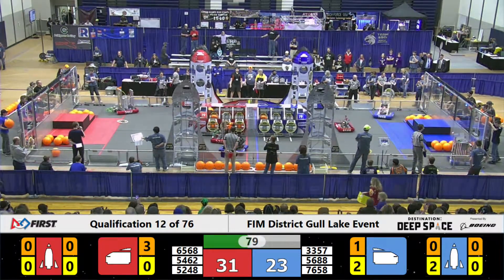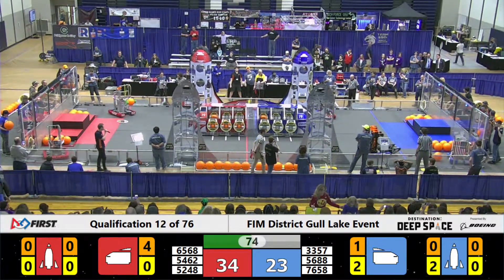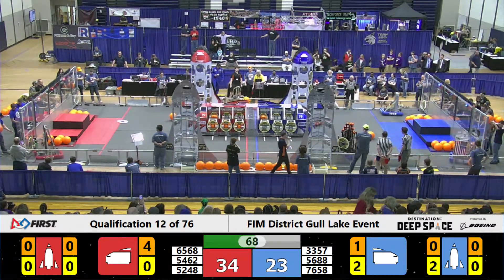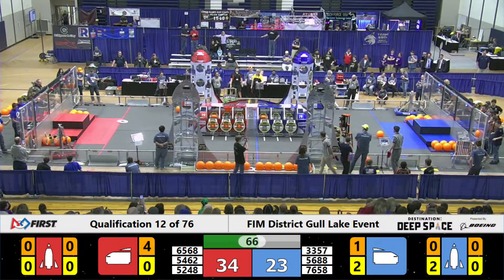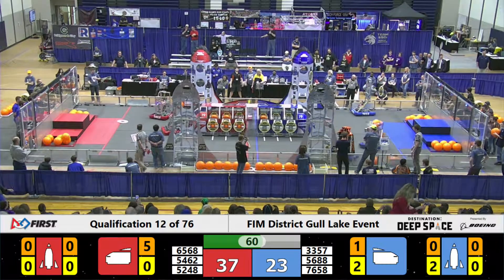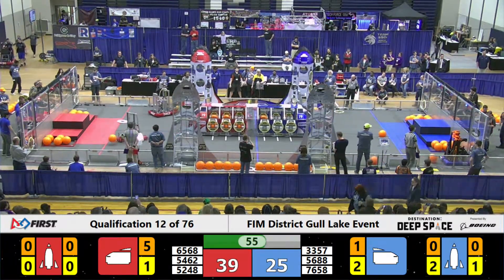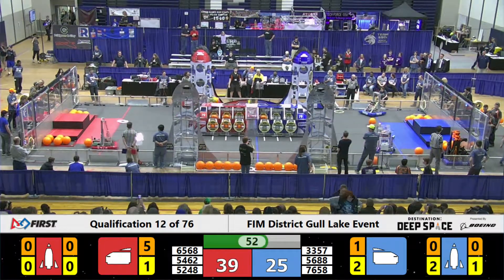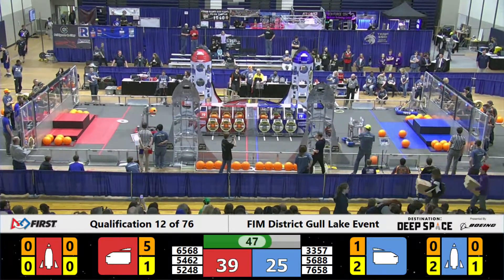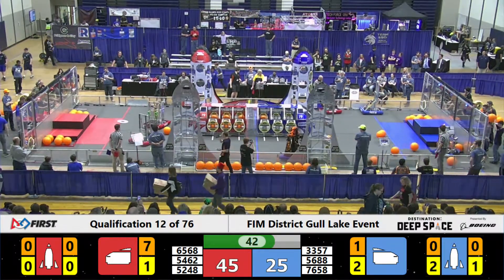Are they going to be able to score another? Yes, they are — three more points for that red alliance. Robo-Saxons filling up this red alliance cargo ship quite nicely. Over here on the blue side, the Comets have got a hatch in their robot — looks like they're going to score it: two points for the blue alliance. Their partners, our rookie team in this match, the Magitek, have scored two total hatches on that far side blue rocket — four points for the blue alliance. But with 45 seconds left, your red alliance has a comfortable lead of 17 points.